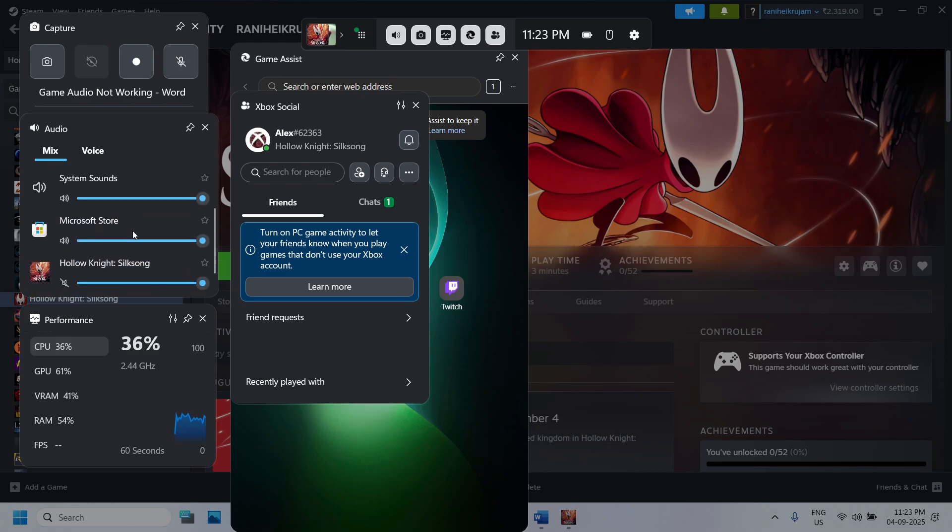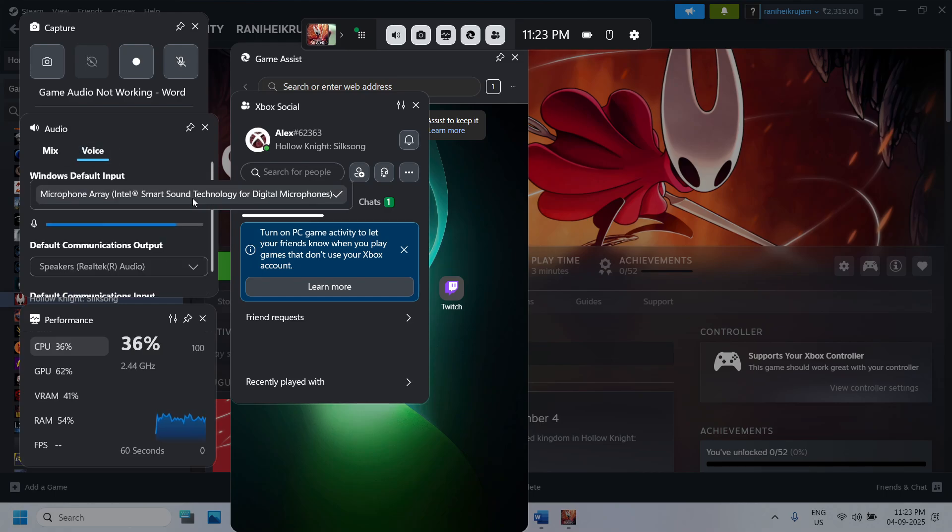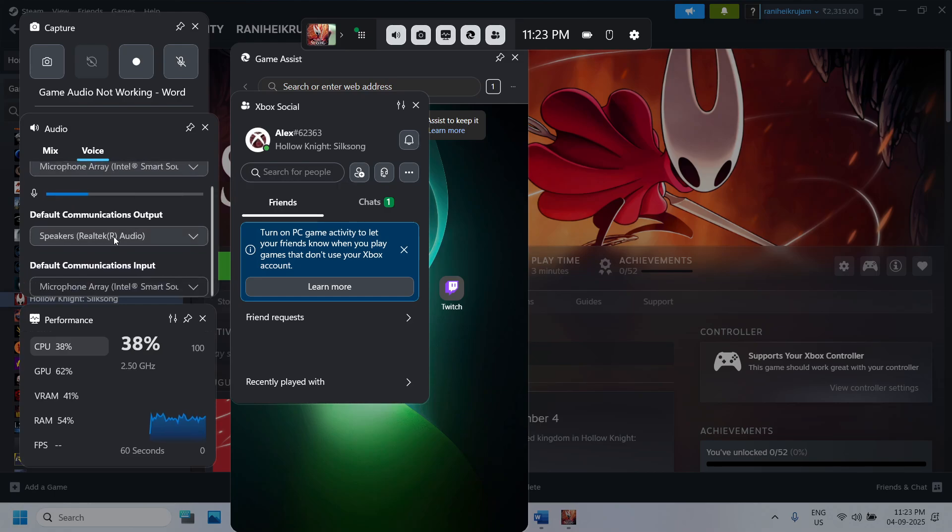Select the right speaker, then scroll down and make sure the game is not on mute. If it is on mute, you can unmute it and set it to 100. Then go to Voice as well, and over here you can select your microphone — the one you want to use — and select the right speaker and right microphone from the dropdown.